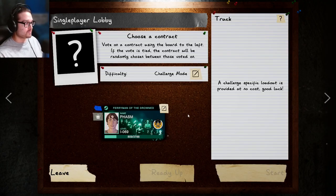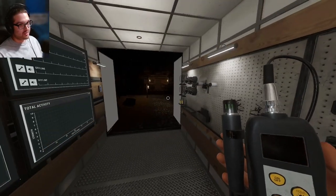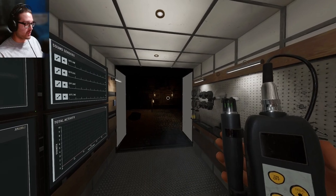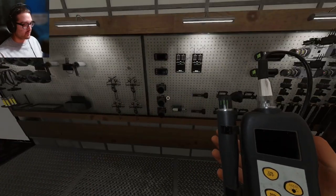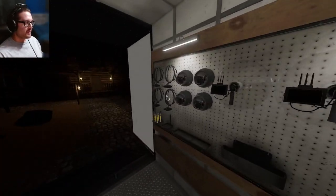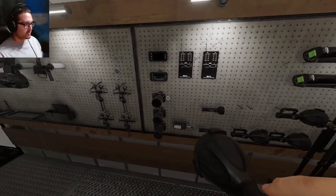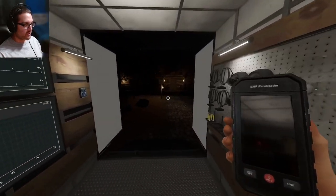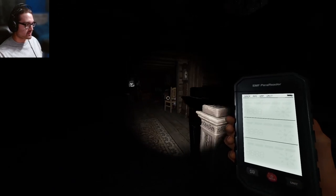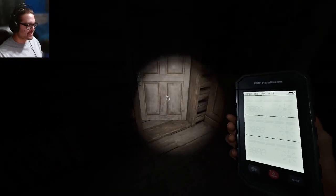Of course we have the breaker in the attic and it's snowing, so I'm going to go up to the attic, ignore the cursed item, turn on the breaker, and wait for it to warm up. It's going to be a little harder to find a cold room. I'm going to try not to use the night vision this game — just the flashlight.